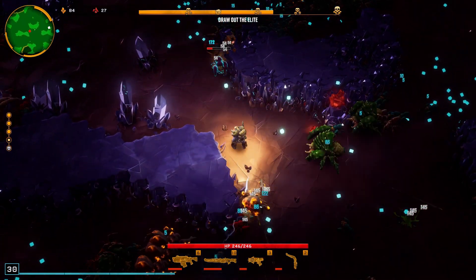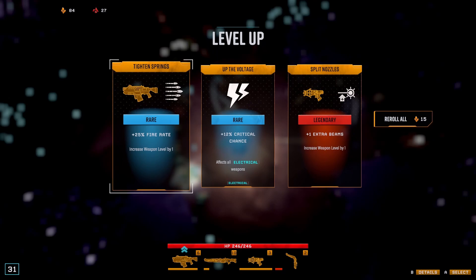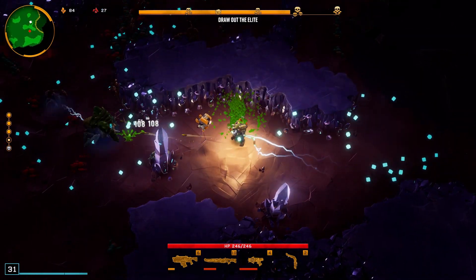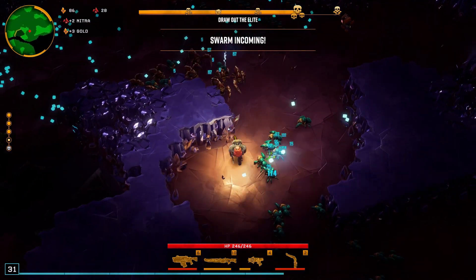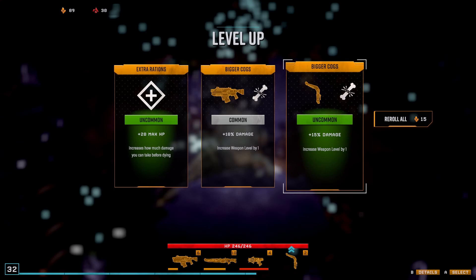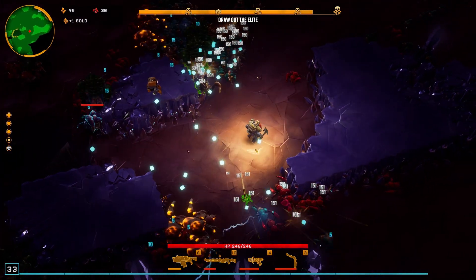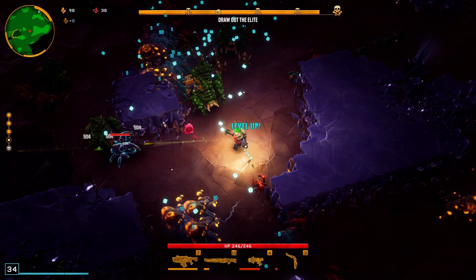I'm playing this with a controller — I find it easy with a controller, quite comfy. Extra beams — okay let's try that, I've never seen that one before. A swarm is headed your way. Bit more damage. Some more reload on my main gun — it's reloading quite fast, that's not too bad.